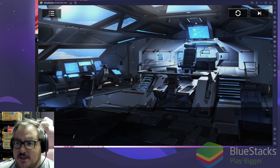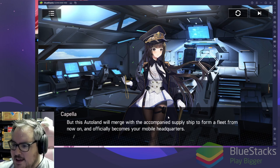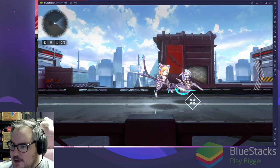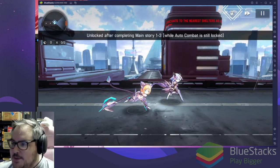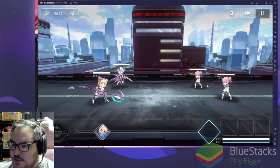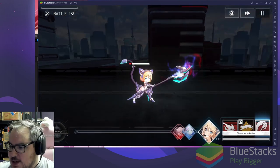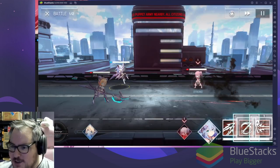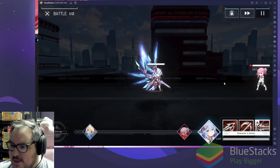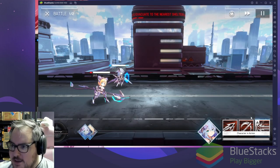How you doing, Capella? Love your little hand animation and your stopwatch! We can start off with 2x speed, and auto is unlocked from 1-3. We've got to learn the basics, but I'm assuming it works like most games in this genre. Oh God, she goes ham! I probably shouldn't have used that AOE on the first battle.